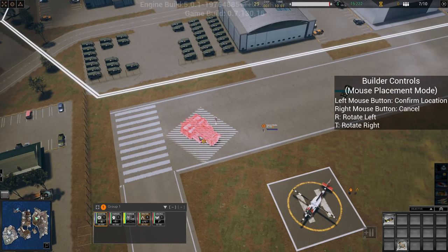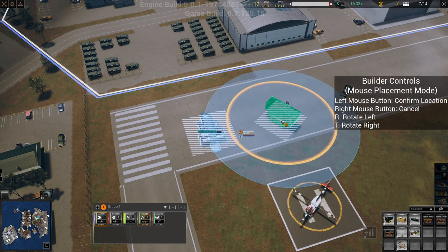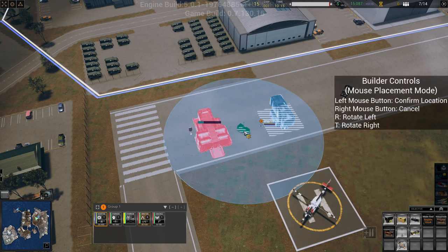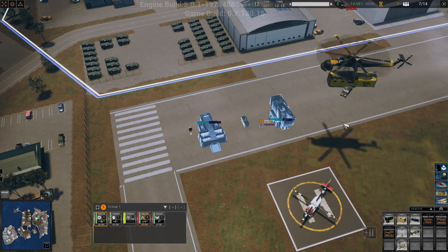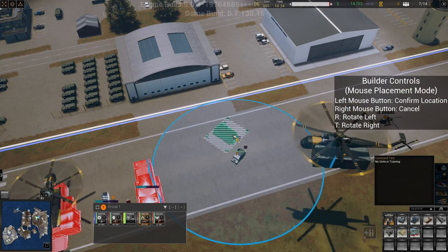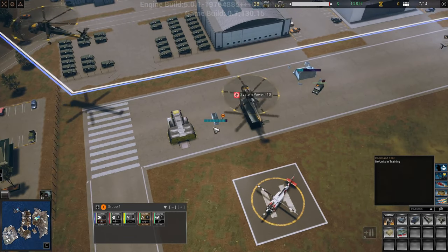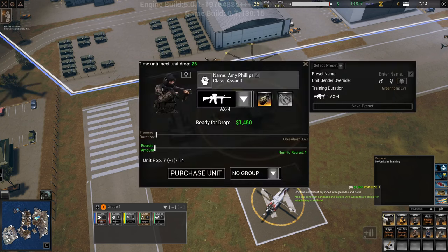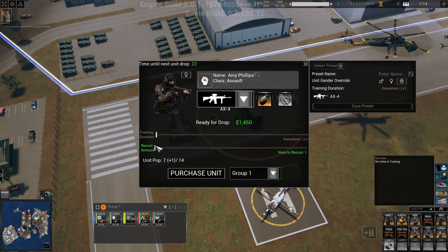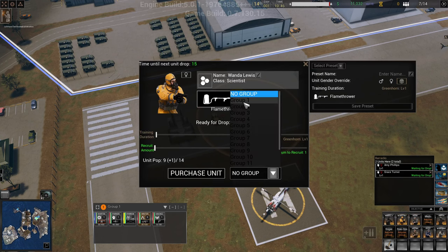Martin, you can build our HQ right here, you can build our barracks right here, and you can build some power right there. Capture truck, you build a command tent - I think we'll build that up here like so. We will start recruiting some people - group one, buy two - we'll buy a scientist with a flamethrower. Group one, did I buy him? I don't think so.